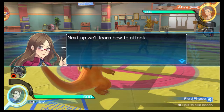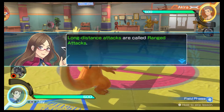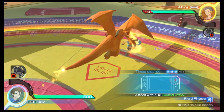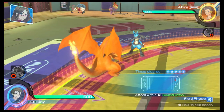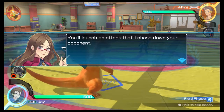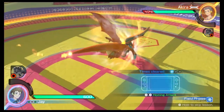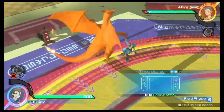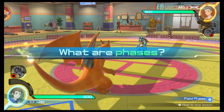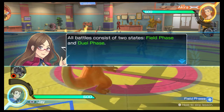Next up, we'll learn how to attack. Press this button to use long-distance attacks — long-distance attacks are called ranged attacks. Try to land a few ranged attacks. Next, press this button over and over again and you'll launch an attack that'll chase down your opponent. Now here's the important part: all battles consist of two states — field phase and dual phase.